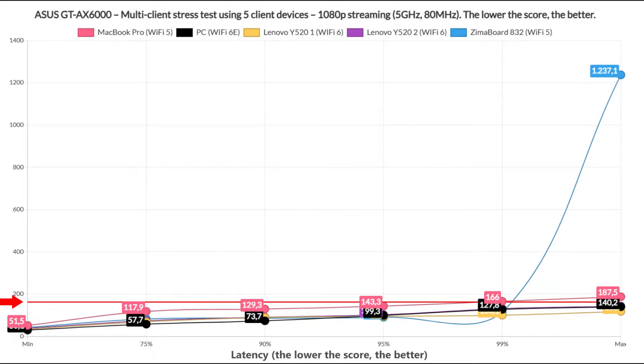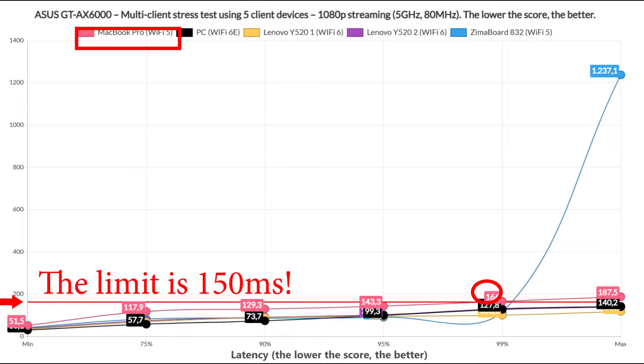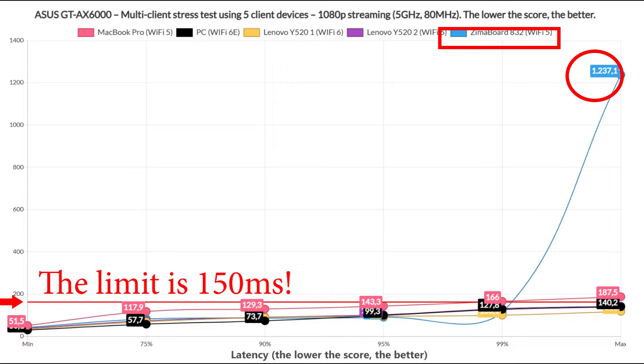The first test was 1080p streaming on all five client devices simultaneously, run for 5-minute intervals averaged over about an hour. I determined that 150ms is a reasonable latency limit for passable 1080p and 4K streaming. As you can see from the graph, the Wi-Fi 6 and Wi-Fi 6E client devices remained under this limit at all times, meaning you'll get a very good streaming experience on all three simultaneously. The MacBook Pro deviated a bit, so you may experience some occasional buffering, while the Wi-Fi 5 Zimaboard remained consistently under the limit but did show a sharp spike at one point — it should buffer less than the MacBook Pro, but it's still not pristine performance.